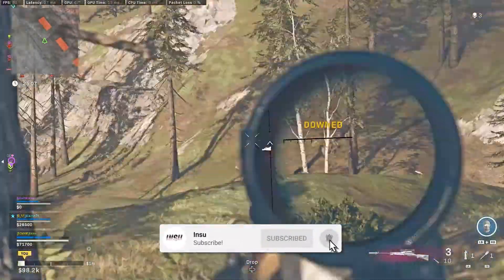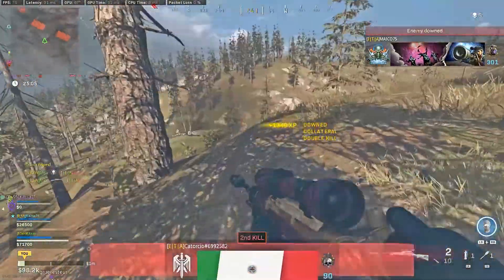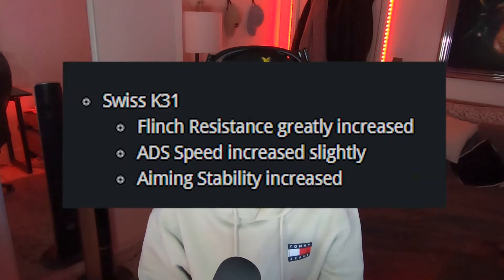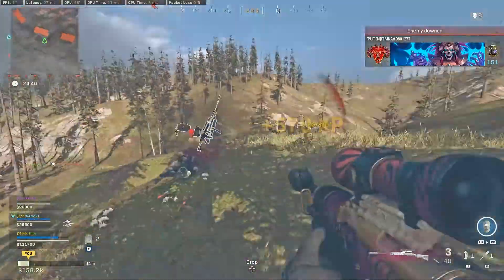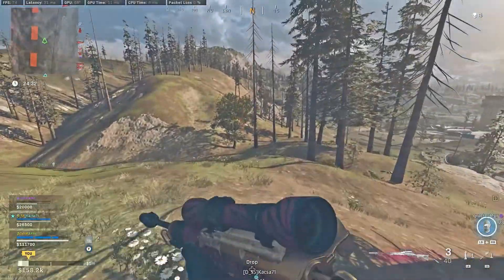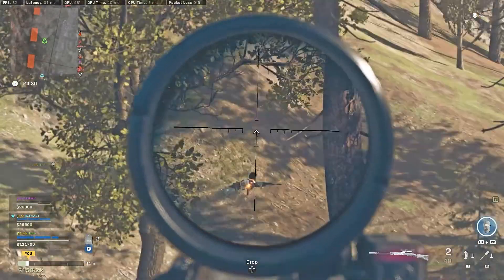The K98 was on top of the sniper game for a long time. The Swiss K31 actually has a faster ADS speed than the K98, and it was increased even more in the patch notes. It pretty much has the same feel — it's just lighter, faster, and a lot easier to use. The bullet velocity is pretty much exactly the same as well if you put the Combat Recon barrel on it. It's just so satisfying to get a kill with — it just feels so good to hit a headshot with.